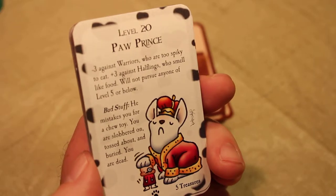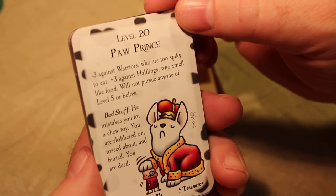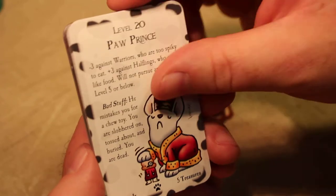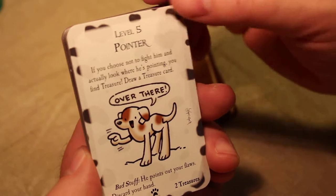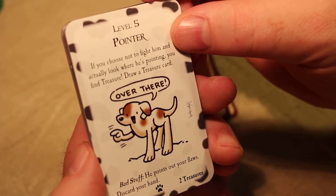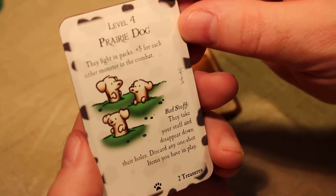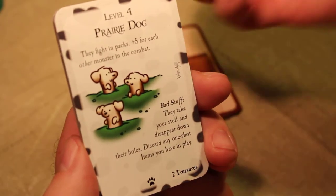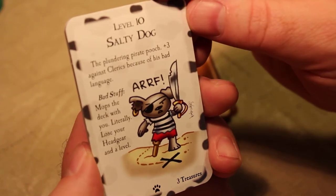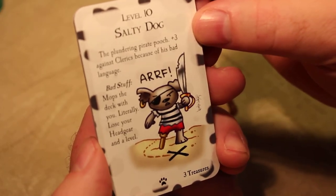Level 20 Paw Prince — minus three against warriors who are too spiky to eat, plus three against halflings who smell like food. Will not pursue anyone of level five or below. Bad stuff: he mistakes you for a chew toy, you are slobbered on, tossed about, and buried — you are dead. Level five Pointer — if you choose not to fight him and actually look where he's pointing, you find treasure, draw a treasure card. Bad stuff: he points out your flaws, discard your hand. Level four Prairie Dog — plus five for each other monster in combat. Bad stuff: they take your stuff and disappear down their holes, discard any one-shot items you have in play. Level 10 Salty Dog — the plundering pirate pooch, plus three against clerics because of his bad language. Bad stuff: mops the deck with you literally, lose your headgear and a level. Arf.